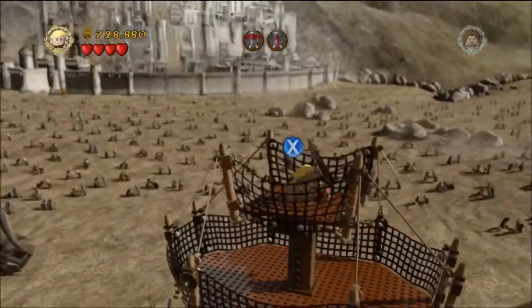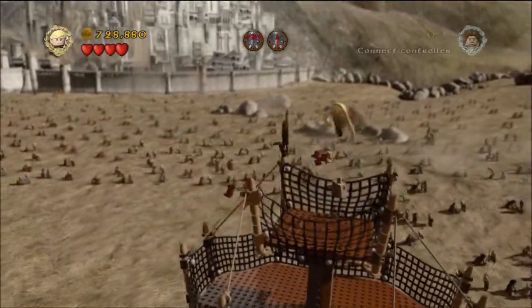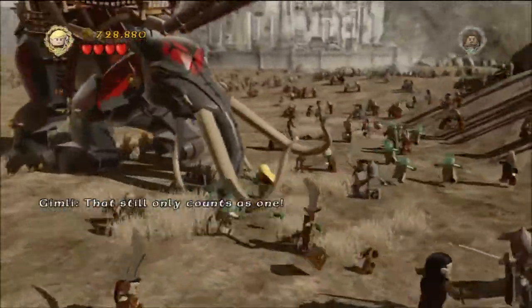I think this guy is like the master of the Oliphant or something like that, but once you take him out there's going to be a marker for you to press B at. Once you do that, you will shoot the Oliphant in the head two times and slide down his trunk — and you've taken him out.